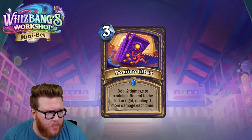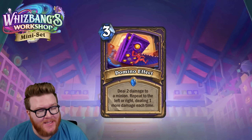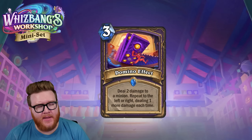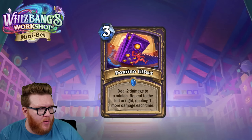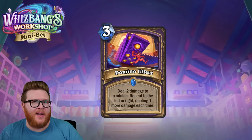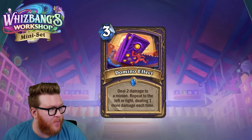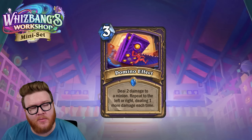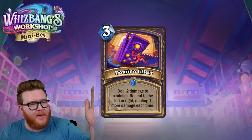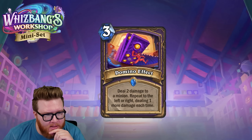Domino Effect is next — a three-mana spell that deals two damage to a minion, then repeats to the left or right dealing one more damage each time. It's like the old Rolling Fireball. Best case: your opponent has minions scaling up from a two-two on the left to a five-five on the right. Target the two-two, it defaults right and rolls up — killing the three-three, four-four, and five-five in sequence.